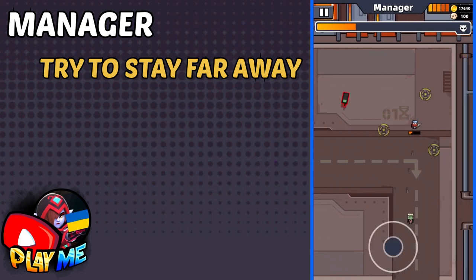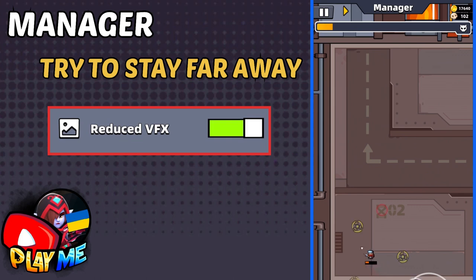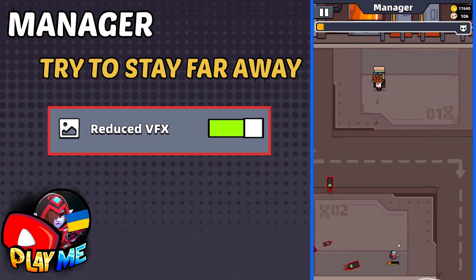By the way guys, almost forgot to tell you — in settings, reduce visual effects. With reduced visual effects, it is easier to see enemies' projectiles.